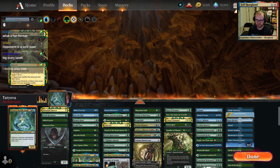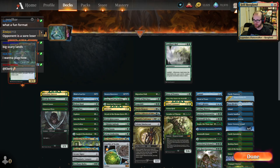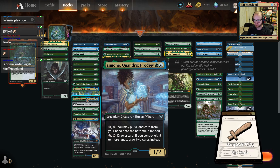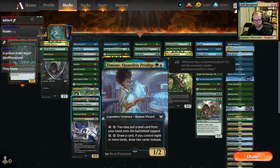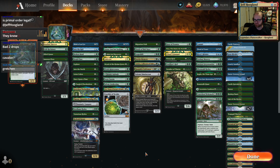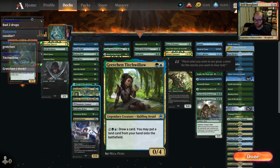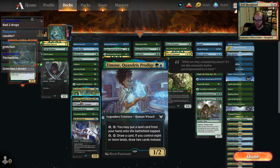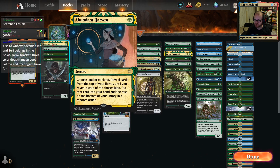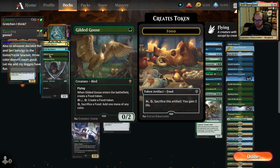Primal Command and Zendikar's Roil — what did we want to cut? We said we want to cut the Arcane Signet. Is that the Quandrix Prodigy? That card's probably fine. Bad two-drops? Gretchen? She blocks really well. You want to cut Titch Willow? I think I like Titch Willow better than Quandrix Prodigy. Maybe it's just Goose. Let's cut the Goose.